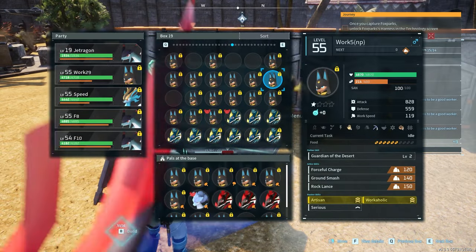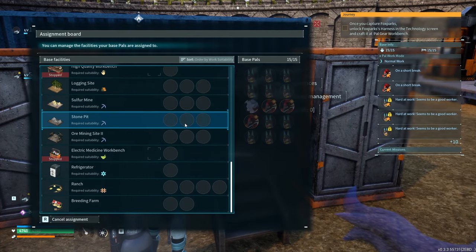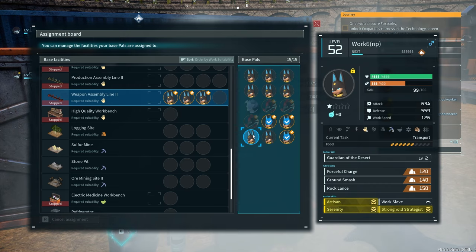Okay, I guess you can come, and you can come. Can I set them to this? Yeah, I want to set you guys to this assembly line here.